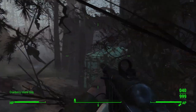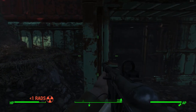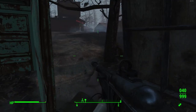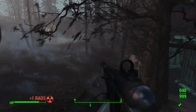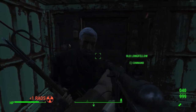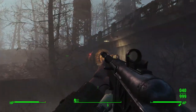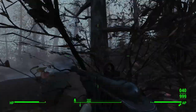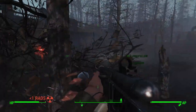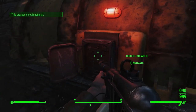Going through the building, at the back is the bunker door — you can see it's sealed. There are some ghouls nearby. And here's the first generator, just underneath the pathway going along here, just down from the house. You'll need to go ahead and actually repair this — if you flip it, the breaker is not functional, so you need to go to the panel and repair it.